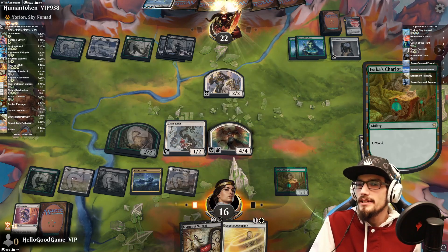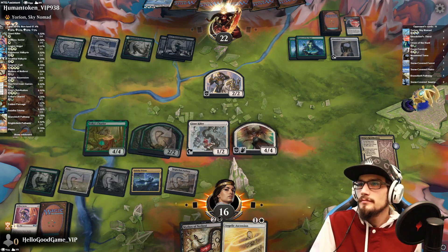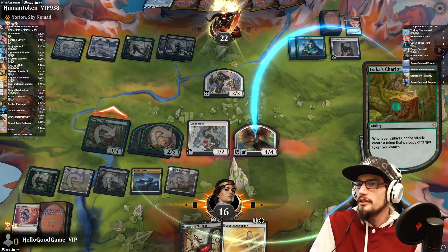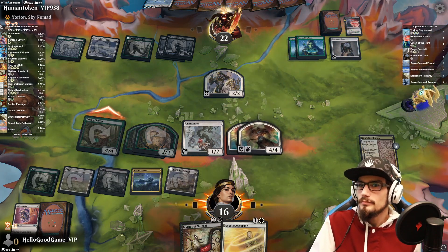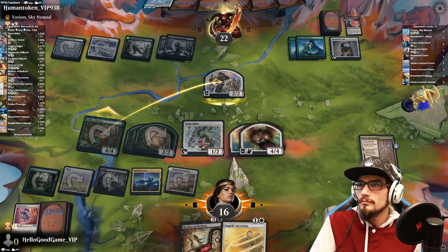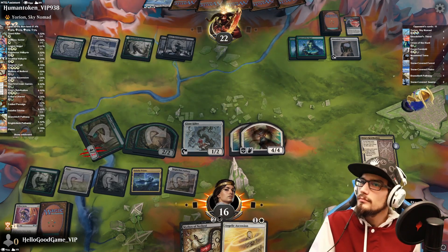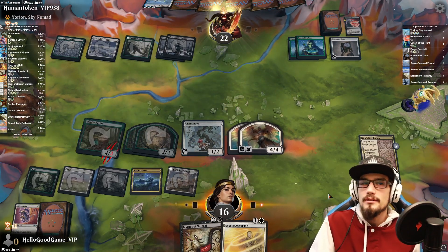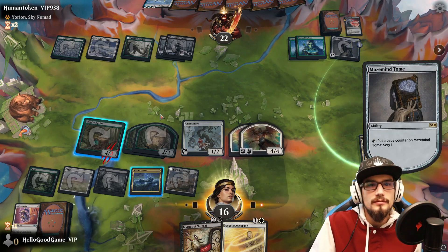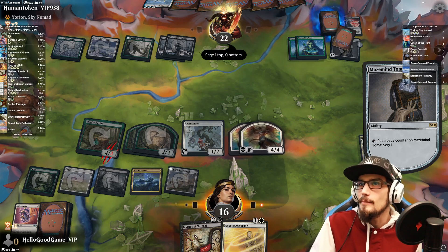Tap our kitty cats, then we're making copies of our angel. We kill the 2/2 — so we're just dodging wipes, hopefully. They have a lot of cards though, so I'm a little nervous.